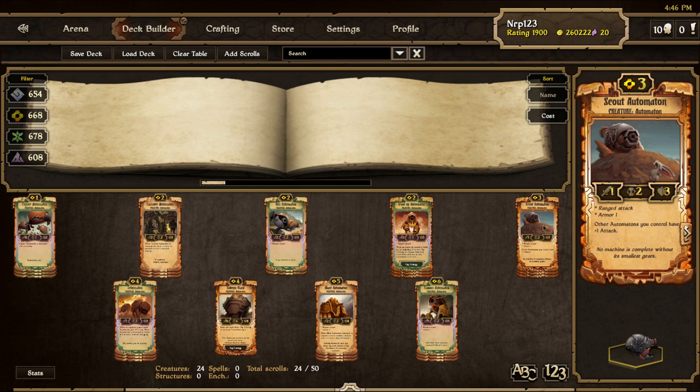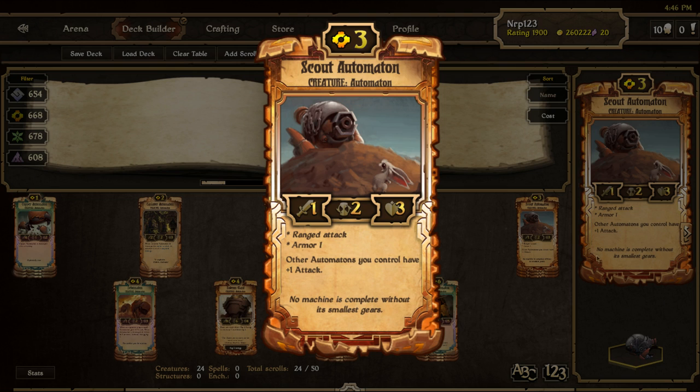The only 3-drop automaton in the deck is Scout Automaton. This little guy brings all the synergy — he is a 1-2-3 range attacker with armor 1 who gives all other automatons on your board 1 extra attack. Not only is he a solid creature with armor, but he makes your entire board stronger the moment he is played. With a few of these on the field, the game will be over before you know it.